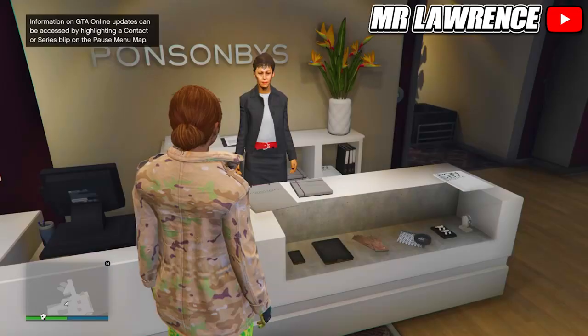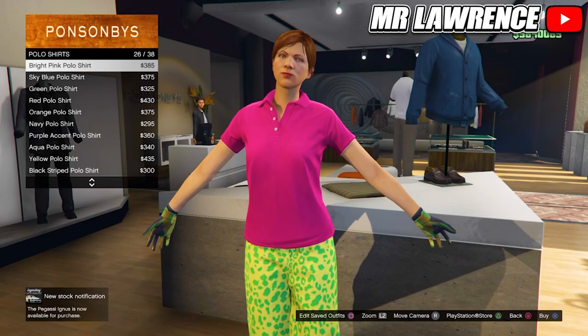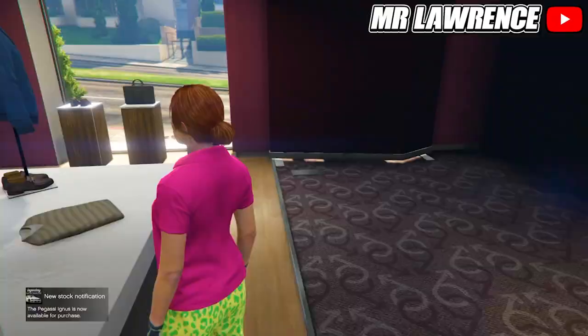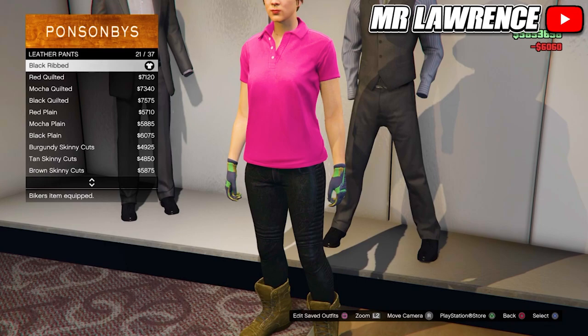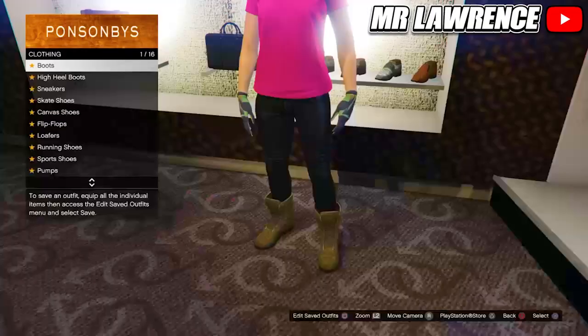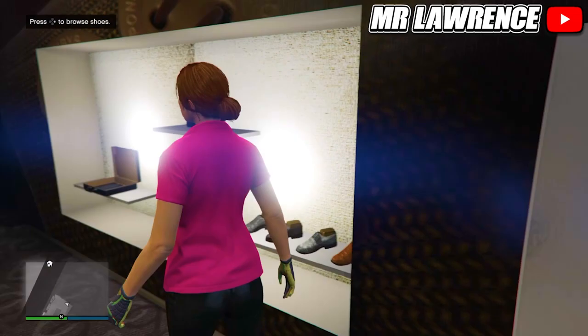For the second outfit, go to the tops, then to polo shirts and purchase the bright pink polo shirt, number 26. Now head over to the pants, then to leather pants and purchase the black ribbed. Then go to the shoes, high heel boots and purchase the deluxe midnight combat boots. Make sure that you still have the light woodland armored gloves equipped and save this outfit in your fifth slot.